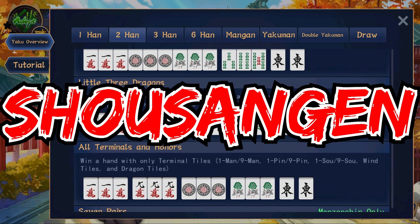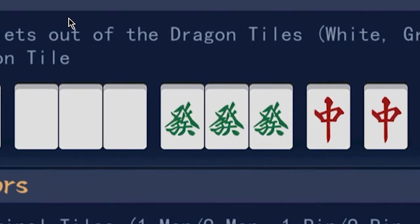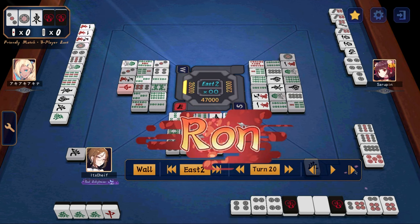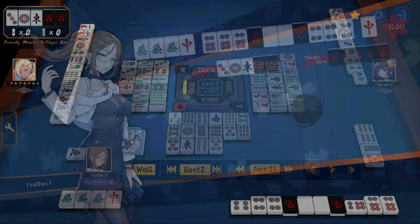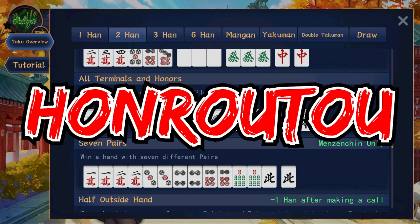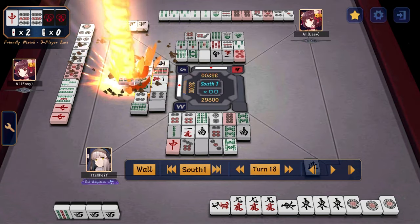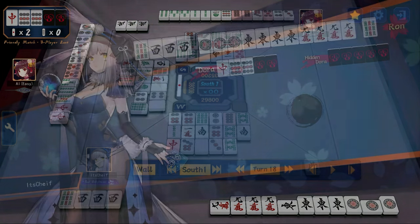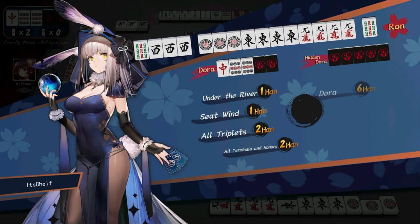Next is shosangen, or little three dragons. You must have two triplets of either the white, green, or red tiles, but not all three in triplets. As long as you have two of these in triplets — it doesn't matter whether it's open or closed — and you have a pair of the last one, this will count as shosangen. Next is honroto, or all terminals and honors. Your hand must consist of only triplets of all terminals or all jihai tiles — basically the complete opposite of all simples.